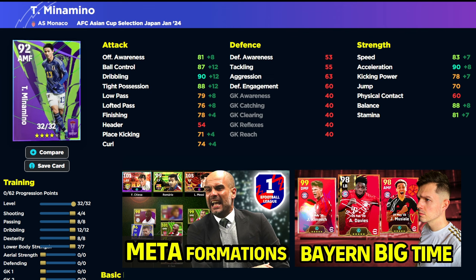To round off this Japanese review and training guide, the build for Minamino: 4 into shooting, 8 into passing and dexterity, 12 into dribbling, and 7 into lower body strength. That is going to give you a monster — 90 tight possession, 90 balance, 90-plus acceleration, 80 finishing, 80-plus low pass, nearly 90 ball control, high offensive awareness, high speed, and high stamina. It's an exceptional card if you end up getting him. If you get Minamino in a free spin, he's an absolute beast — there are a lot of attacking midfielders that will do the job, but he stands out.